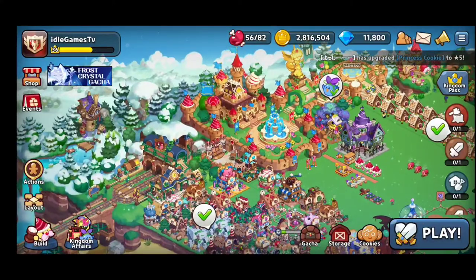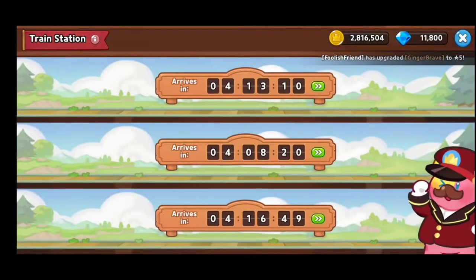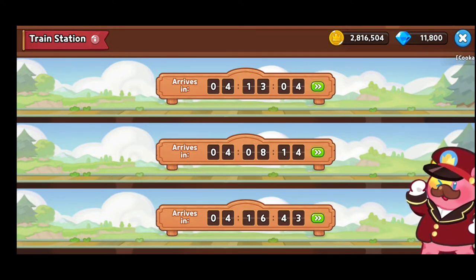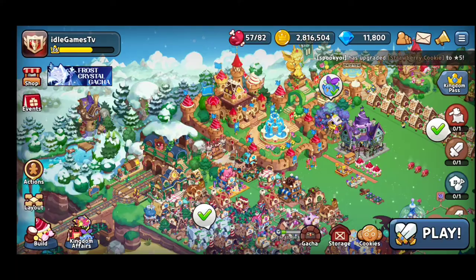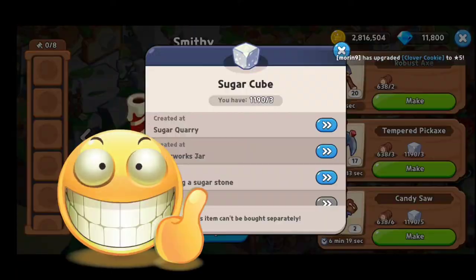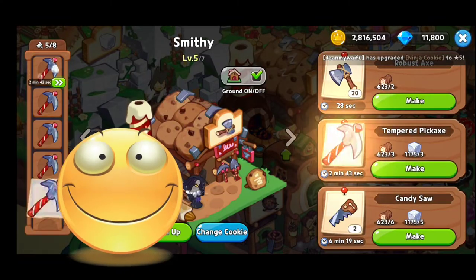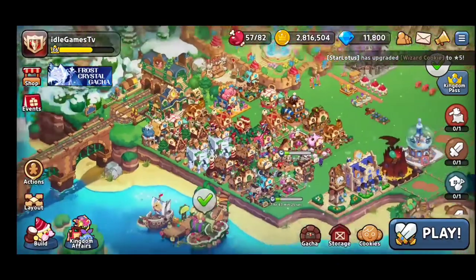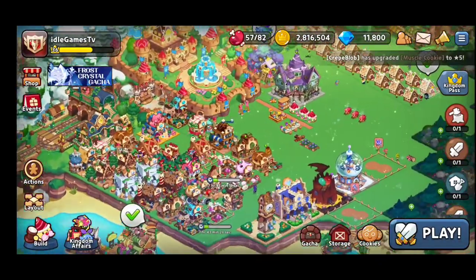Basically, you're gonna have a train station. Here it is — the train station. You will have up to three trains. You're gonna complete some orders that will require different kinds of things you can provide from here. You can complete the orders by fulfilling different kinds of wishes, and it's gonna be really, really nice.